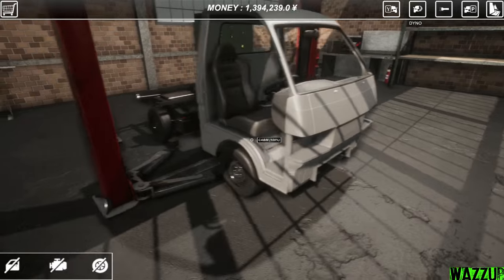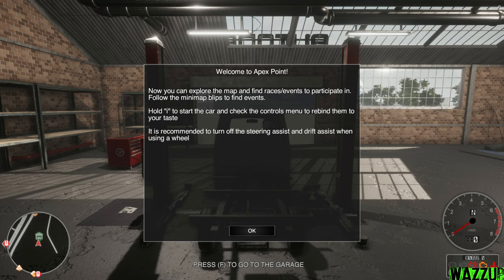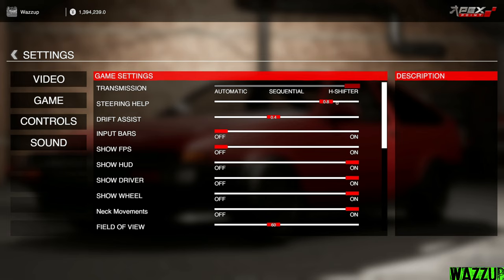This seat costs 92k yen — let me install it. I think we can drive it now. You can explore the map and find races and events. Follow the minimap blips. Hold I to start the car. It's recommended to turn off steering assist and drift assist when using a wheel. Let's go to settings — we're gonna use the H-shifter, turn off steering help, and turn off drift assist.